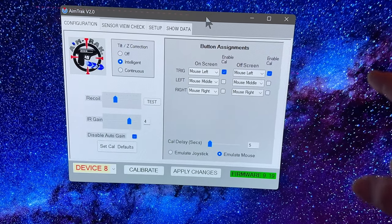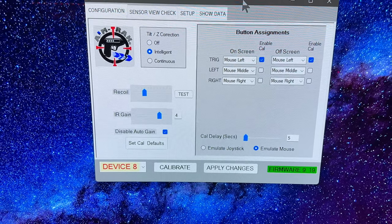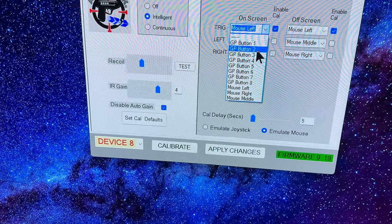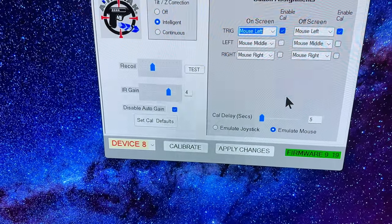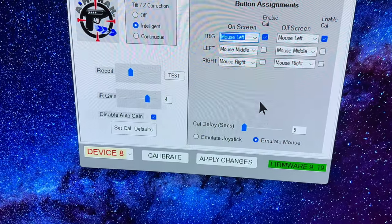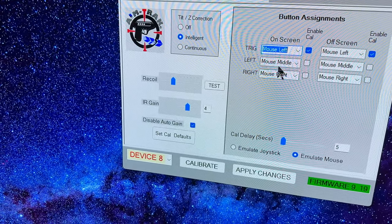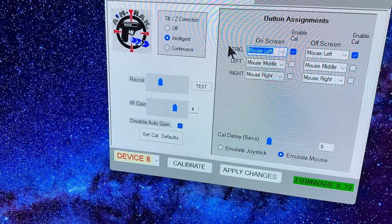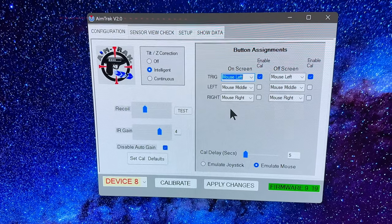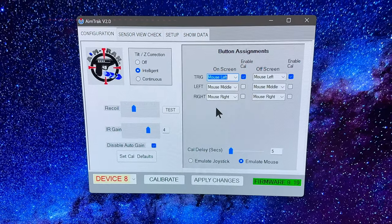On the right-hand side we have the button assignments. It's extremely important to set this up correctly because some emulators won't work without it being configured as an emulated mouse using mouse buttons. You can select other buttons in here - I did initially have just normal general buttons, but things like TechnoParrot would check the gun and detect it but wouldn't detect those additional buttons. So I had to put it back to mouse. Mouse middle for trigger, then mouse left and mouse right seemed logical, but in the PlayStation emulator it defaults to mouse left as the trigger.